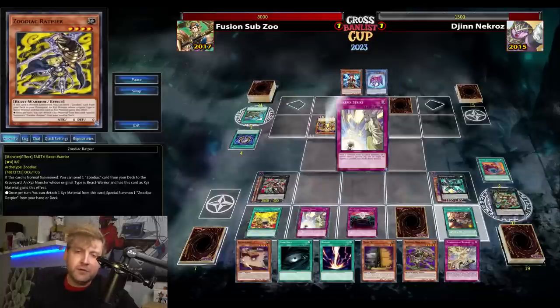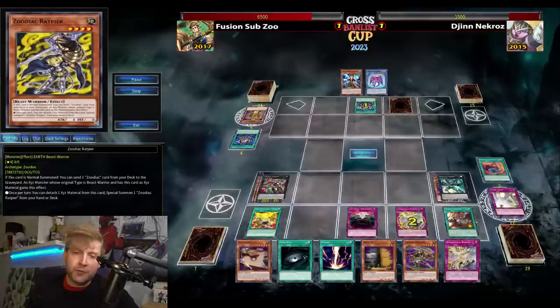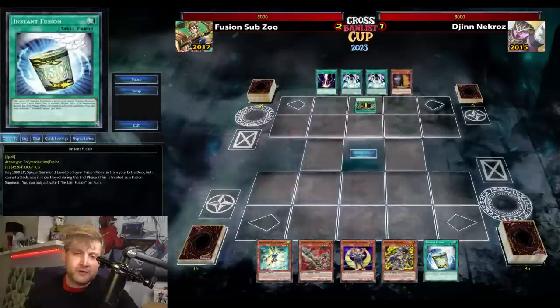There's a Dimensional Barrier, even another barrier, and even have Maxi C in hand. Just making sure I won't go deck-out with 19 cards left in the deck — that's definitely more than enough. Game number 4.